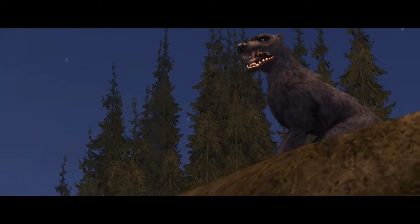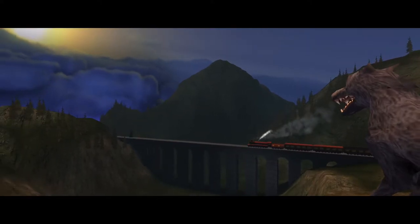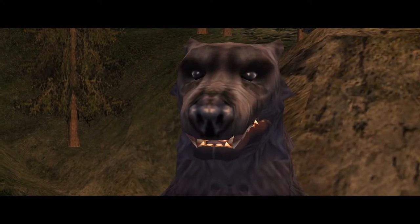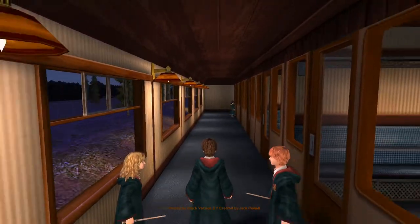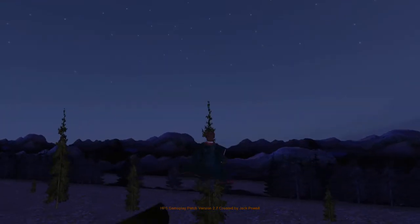I meant to use debug mode to show this area with a smaller model train rolling by during the opening cutscene when you see Sirius as the dog watching from a distance. You start from here, though, and I'm not kidding when I tell you it takes about two minutes to walk from the train cars to that area.